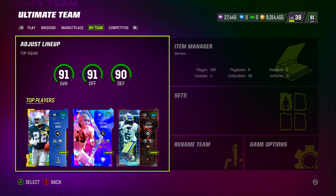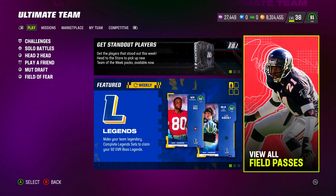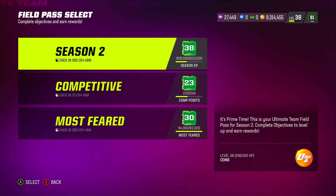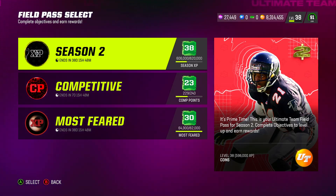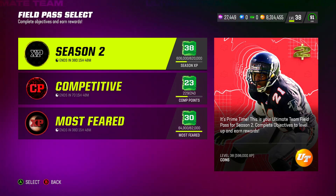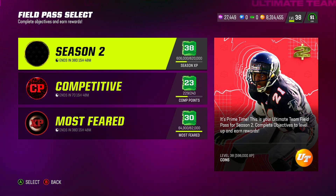The first thing you're going to want to do is go to View All Field Passes. Whether you're new or not, I'm going to show you certain things, because some people think they know what they have to do, but there are certain objectives you need to look at. As you're grinding out the game, you're actually completing more than one objective and you're able to level up a lot faster.